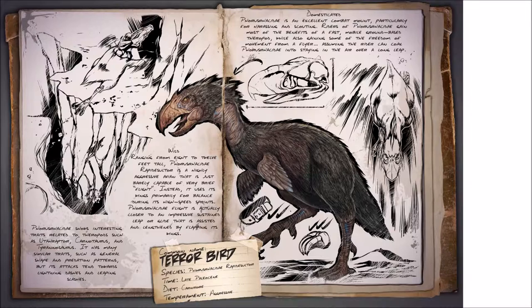Its species is the Furusynosidae rapidesulter, from the late Paleocene period. Its diet makes it a carnivore with a very aggressive temperament. From what I'm told, it is very large and kind of acts like an ostrich with speed and power, which is kind of interesting.